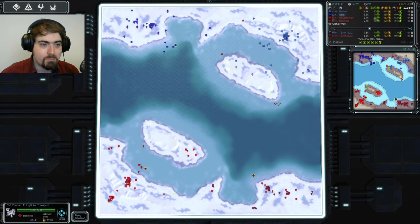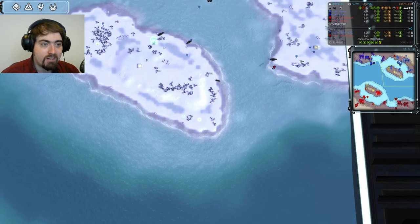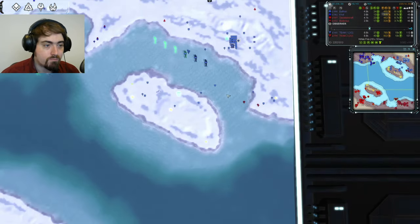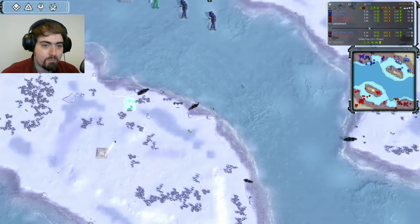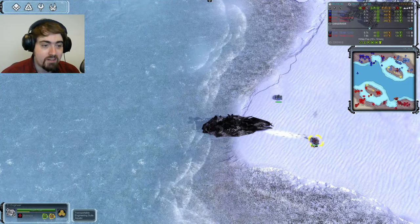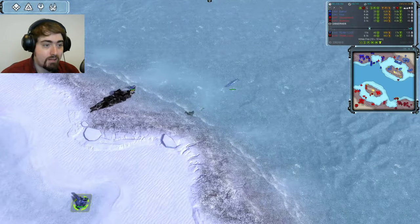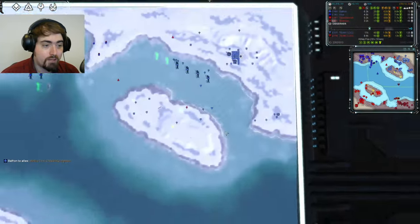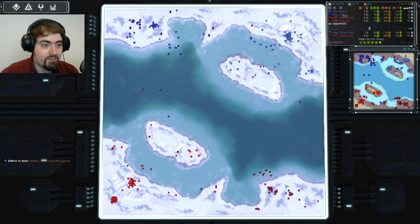It looks like Bodexius is planning a still more aggressive move than just a bomber. However, he is dropping some engineers — first here and then here — trying to snap up all of the reclaim for Balfon. This is going to be picked up. Look at this beautiful response from Balfon. Sure, he's going to lose about half of this bolt, but these engineers are just being straight up eaten by Balfon's engineer, and he's still going to keep half that bolt. On this side, exactly the same thing's happened — it's dropped and then been reclaimed and shot up by Balfon's sub. That early drop from Bodexius was very easily countered by Balfon in an excellent display of engineer work. Props to him.